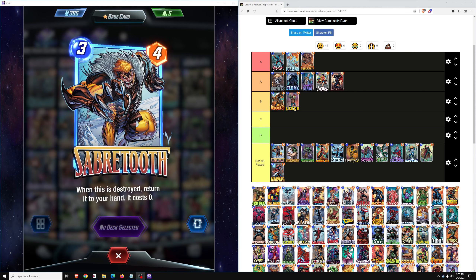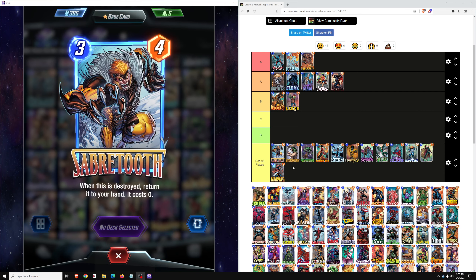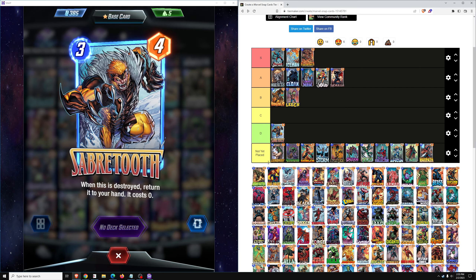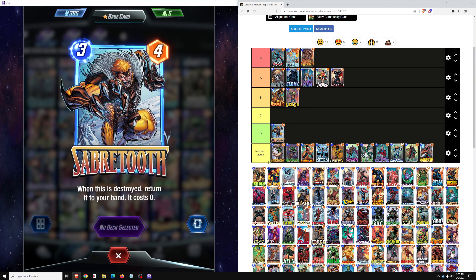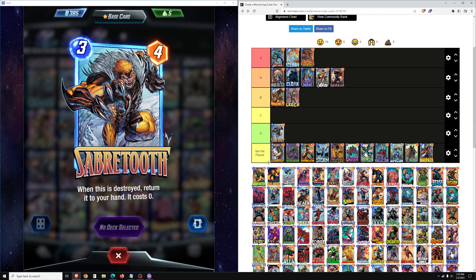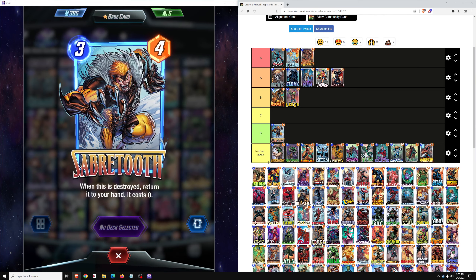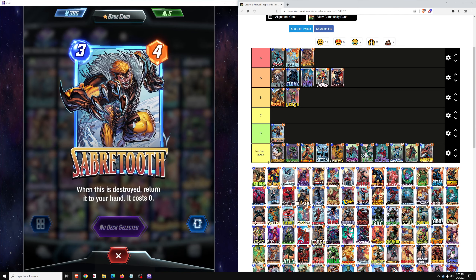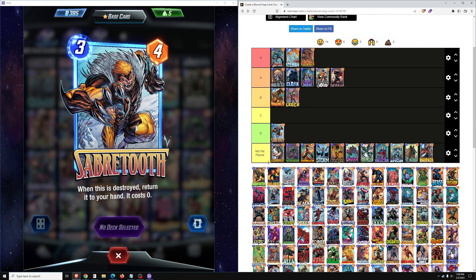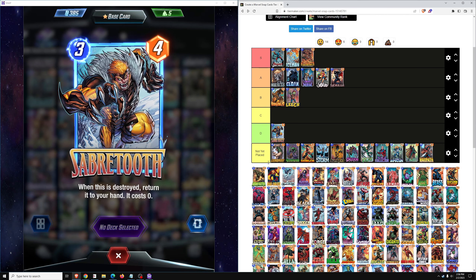Next up we have Sabretooth. Most of the cards in Pool 2 are pretty good or at least have a deck in which they're pretty good. Sabretooth does not — this card is pretty bad. When destroyed, return it to your hand at 0 cost. It's a 3-cost 4-power. There's really not much use for it. It's not played much in Destruction decks even in Pool 3. In Pool 2 it probably sees play just because of lack of options, but the Destruction deck in Pool 2 is not very good. Four power for 3 cost is not very good, and the ability does not make up for that.